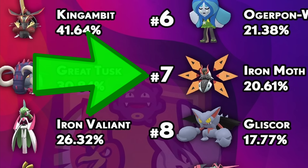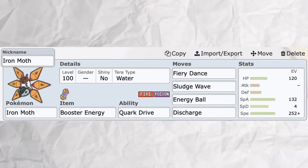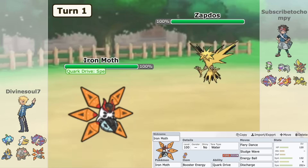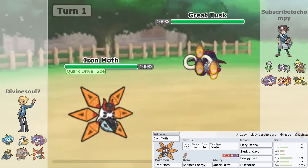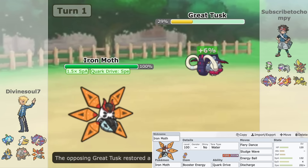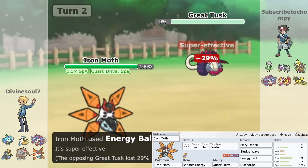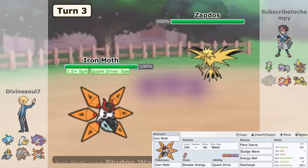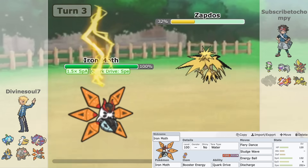Iron Moth has also climbed up the ranks super quickly thanks to a particular set you see on screen. This EV spread strategy was something similar back on Sandy Shocks, where you min-max the EVs just enough so that you can get the booster energy off for speed and not just special attack — which is the same case for Iron Moth. This set has proven to be extremely good on hyper-offensive teams, especially after it gets its Fiery Dance boost.